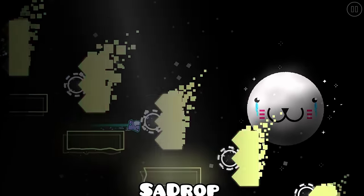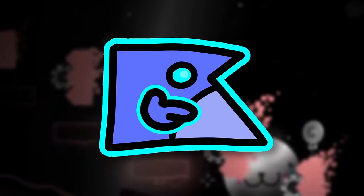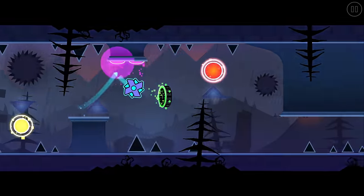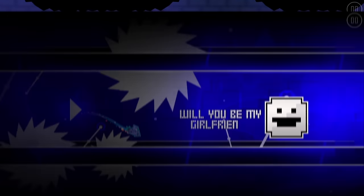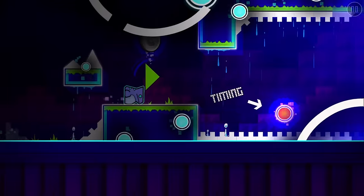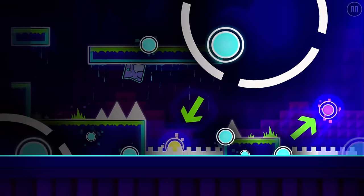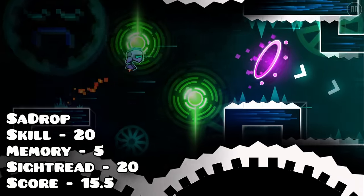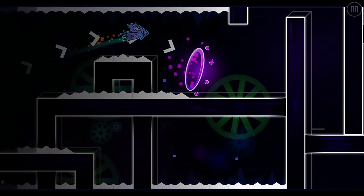Despite dethroning Shine, Alos Odyssey would quickly be dethroned by Sadrop. Upon discovering this level, my mind was blown. If you thought a level with occasional timing scattered across it was too much for a demon, then Sadrop is your solution — the level outright tells you where the timings are. This is so comically easy that I can't comprehend it. While there are still some challenging parts, it is far from a demon, easily dethroning Alos Odyssey.